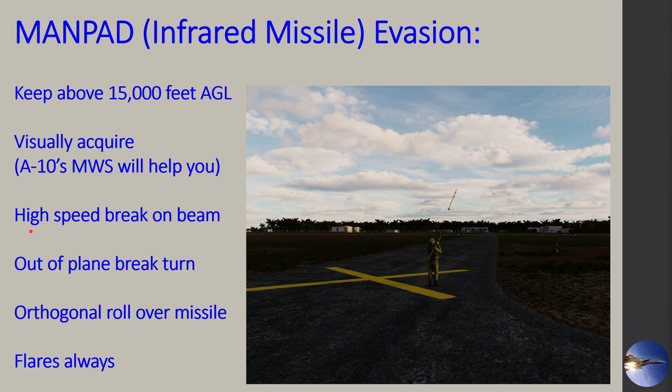Your best defense is also to visually acquire that SAM launch as soon as possible — your head needs to be up in the canopy looking through the windows. If you're down low, keep your head up and looking out the window continuously. The three options you have are: a high-speed brake on beam, an out-of-plane brake turn, and an orthogonal roll over the missile. Anytime you're performing any of these, you absolutely want to be pumping flares. If you see a missile launch, start pumping as many flares as possible.